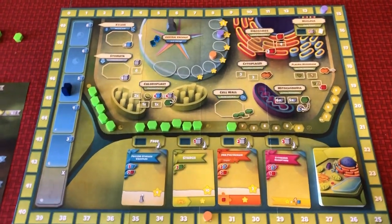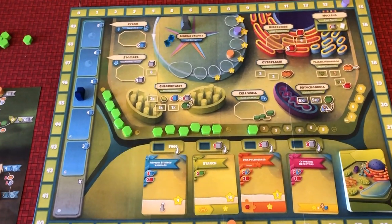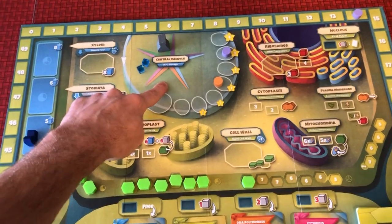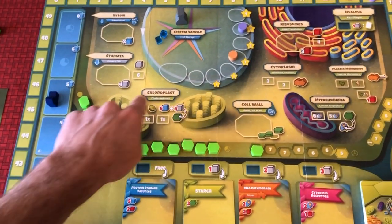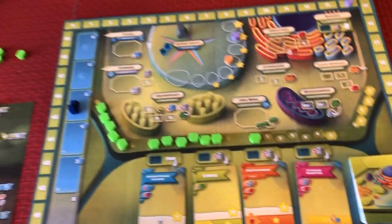There are three features that differentiate a plant cell from an animal cell: the central vacuole, the chloroplast — which allows you to perform photosynthesis — and the cell wall, which players will be building throughout the game.